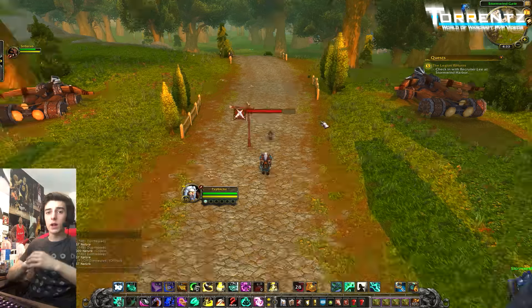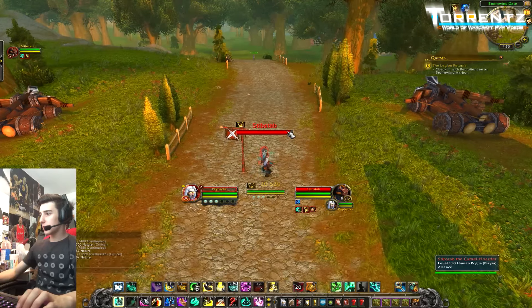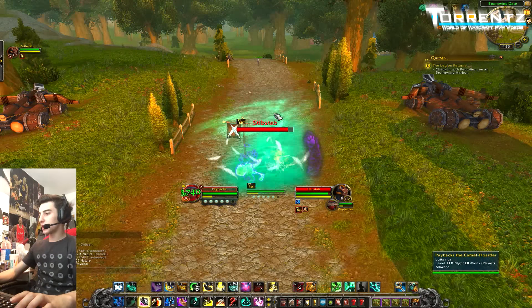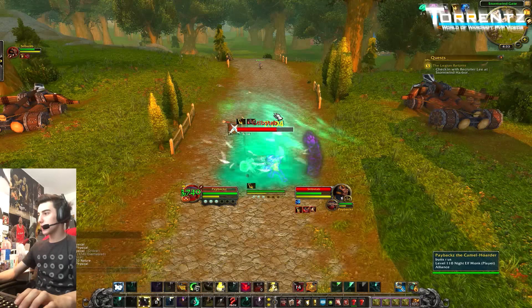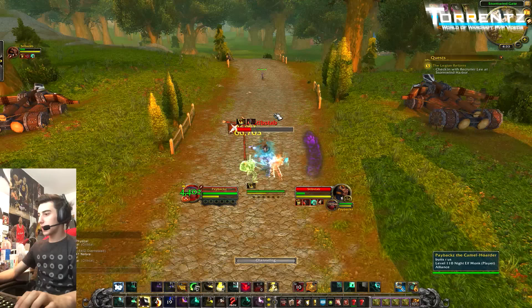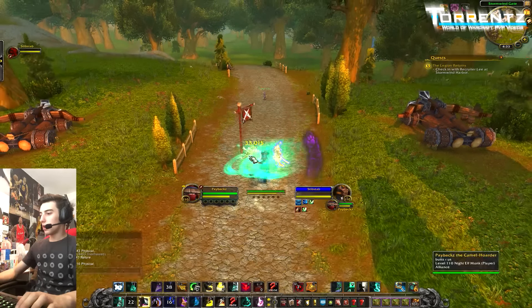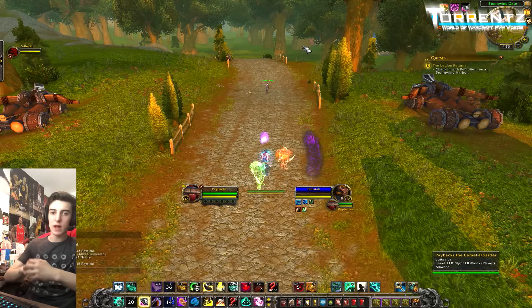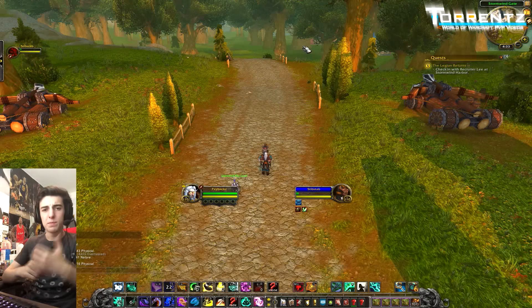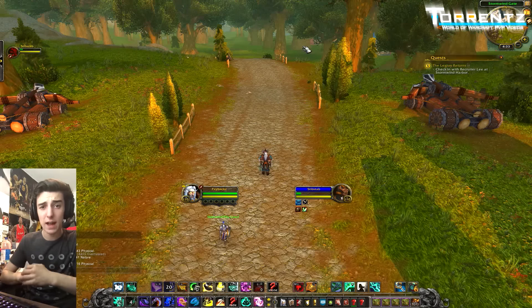You might not always have Touch of Death available, so here's how to do it with stacks but without Touch of Death. Come in, get full chi, pop Storm Earth and Fire, into Rushing Jade Wind, into Rising Sun Kick, into Fists of Fury. When that's done, use a Jab, get your artifact weapon out — Whirling Dragon Punch if you need it at the end. That is how you burst without Touch of Death.